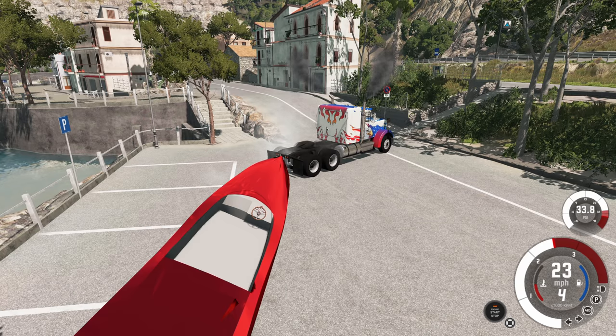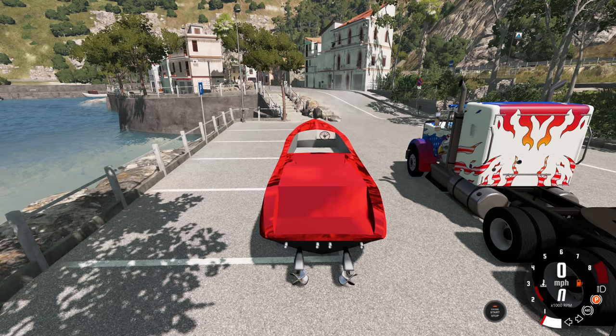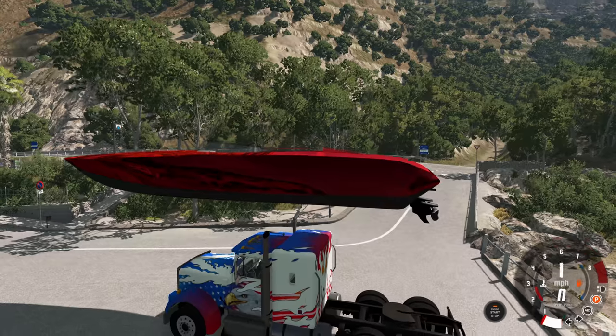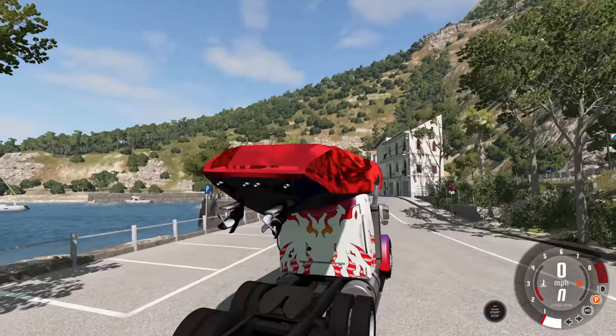So if we want to move this thing over to the water, we need a different strategy. Instead of towing the boat, we're gonna put the boat on top of the truck. There is no better solution than this - putting it on a trailer is too much work.